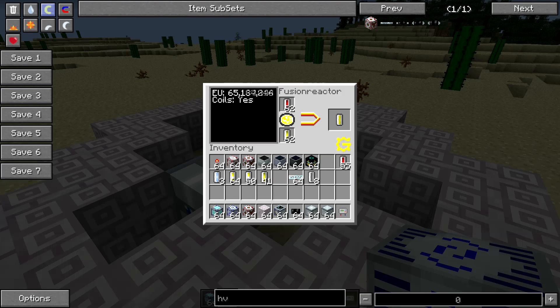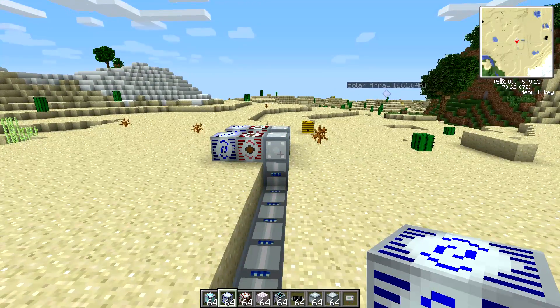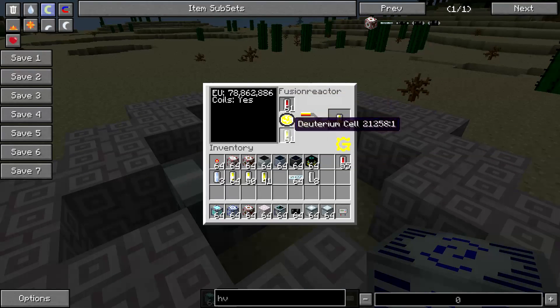As far as this reactor goes, as long as it keeps running, the amount of EU stored here doesn't matter anymore. If you set up enough transformers coming off of it to actually use all of the power it produces, you can run this thing as long as you keep supplying input materials — run it forever without getting it back above its charge point. The fusion reactor is charging up really fast. It produces a huge amount of power and will cap out at 100 million EU, the maximum it can store. But it will keep running and the extra power is basically just lost.